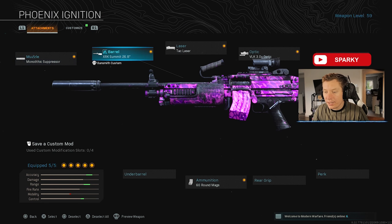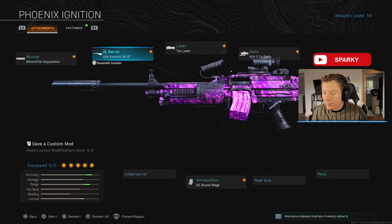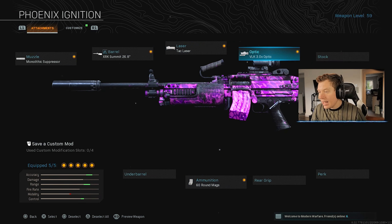I was running Monolithic Suppressor, the XRK Summit Barrel, the 60 round mag, TAC Laser, and the VLK 3.0 Optic. They're probably going to be having the MP5 or the FAL in their back pocket for those close range fights. Guys, go and try this class setup out — it's completely nuts.